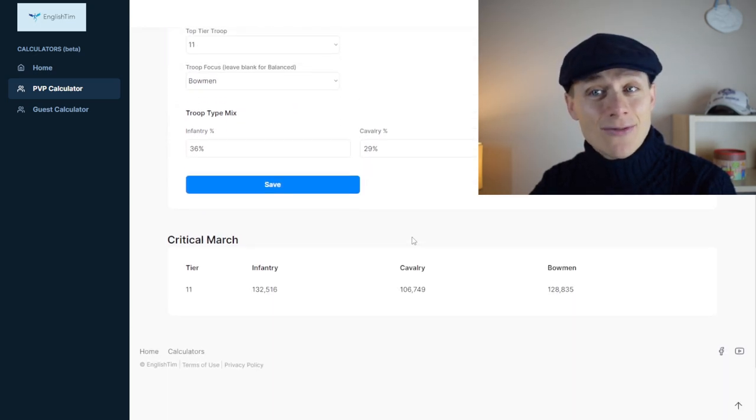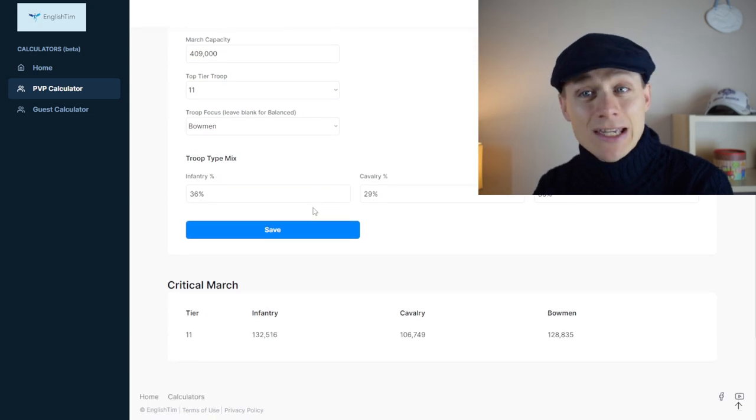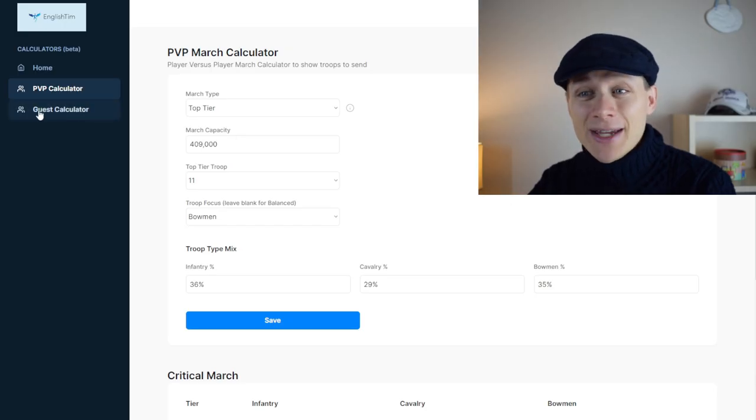If you want just a top tier march, then here we have it — just a top tier march. Again you can play with your troop mixes. These advanced features are currently available in beta to the beta testers.